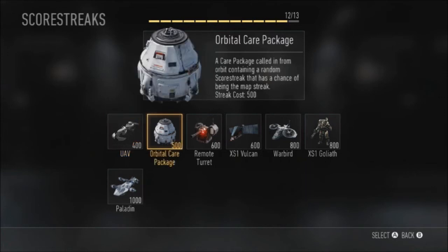The next one costs 500 points and it's the Orbital Care Package. We've had it before in loads of Call of Duties — you get a random killstreak reward, and also a chance of it being a map streak. In Call of Duty Advanced Warfare, all the maps have a kind of specific killstreak, similar to what we've seen in Call of Duty Ghosts — so it could be a certain airstrike or something. It hasn't been announced yet, but it has a small chance of being that certain map killstreak.